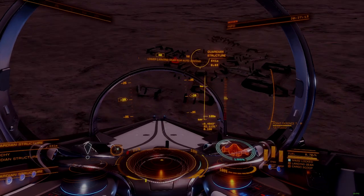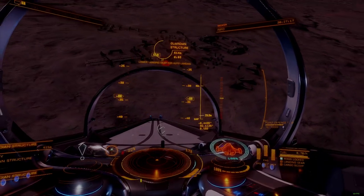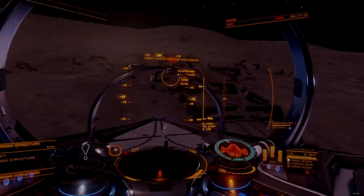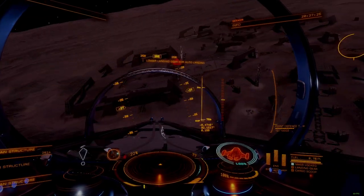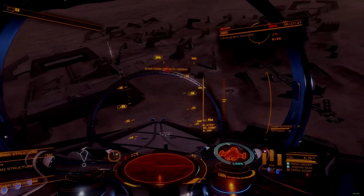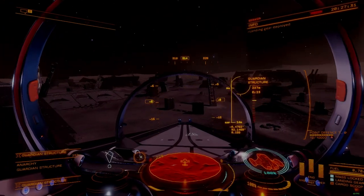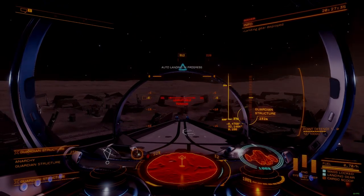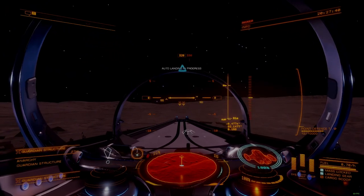The ruin featured here is my favorite for hunting weapon blueprints, because its larger size also allows you to hunt for other materials while you farm the main blueprint. This site is in the Kohl 173 sector, HR-M, B23-3, Planet B7. It's a long supercruise flight if you don't have a fleet carrier, so a supercruise assist module is a good idea for runs out here alone.